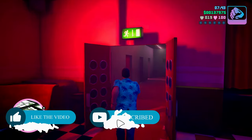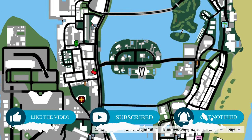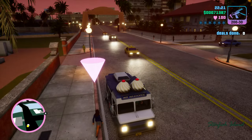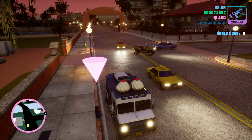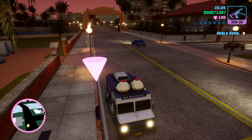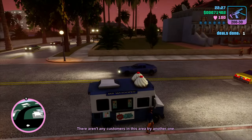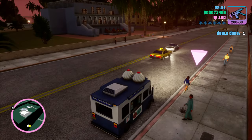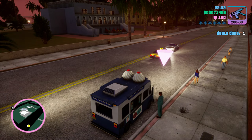Another one which isn't that obvious is the Cherry Popper Ice Cream Factory. In order to complete the purchase, you will need to drive around with the van and make 50 deals. You do this by parking, pressing H, which starts the music, and nearby people will come and buy from you. After you reach 50 sales, simply get out of the car and the asset will be completed.